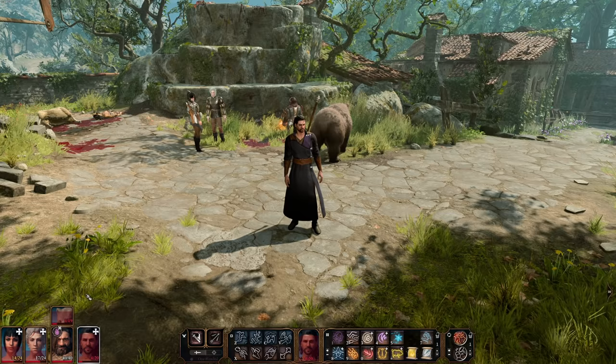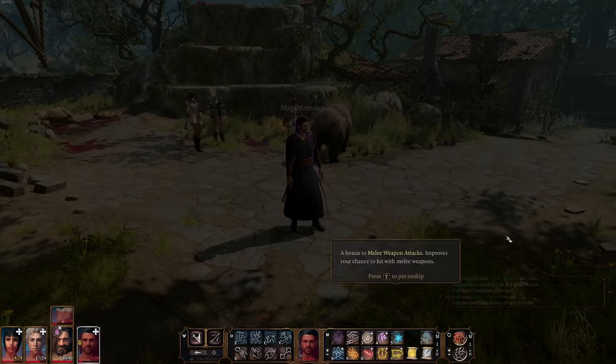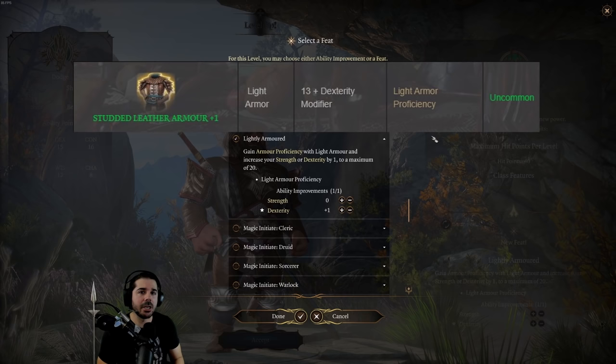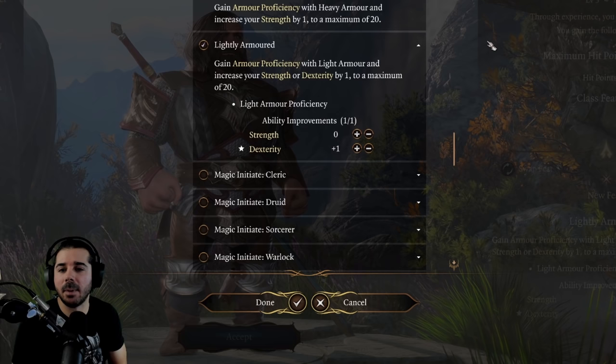The best light armor currently in Early Access is Studded Leather +1, which also gives 13 plus your dexterity modifier — the same as Mage Armor. So you're already going to achieve this armor class number with your Mage Armor spell. Unless you don't want to waste that spell slot on Mage Armor every long rest, this doesn't really seem worth it in my opinion — not yet.